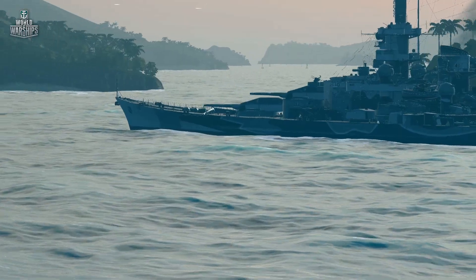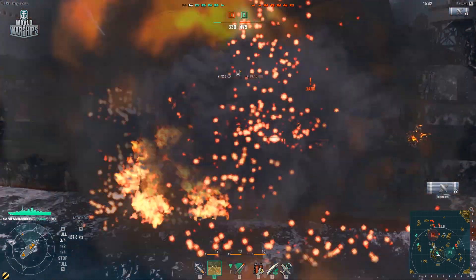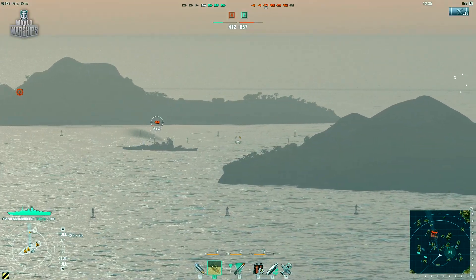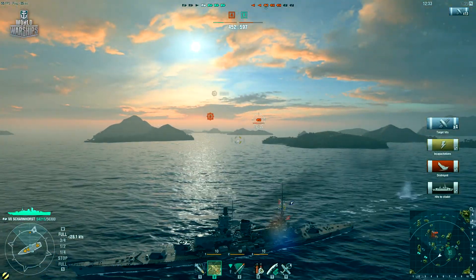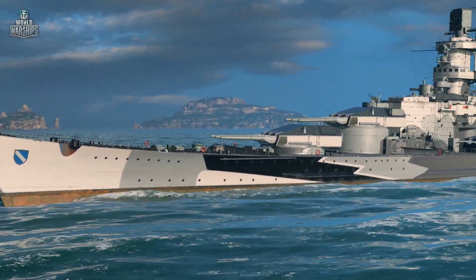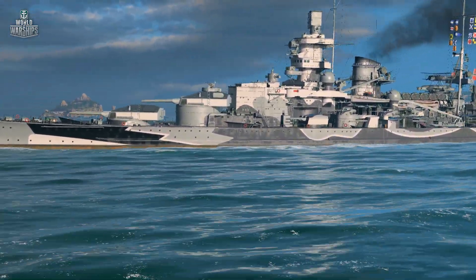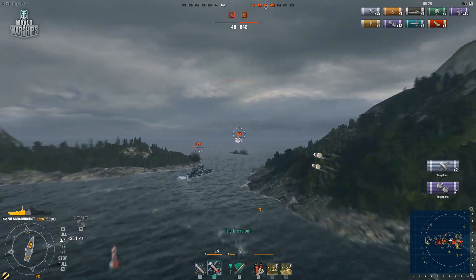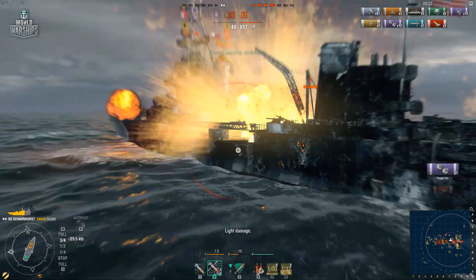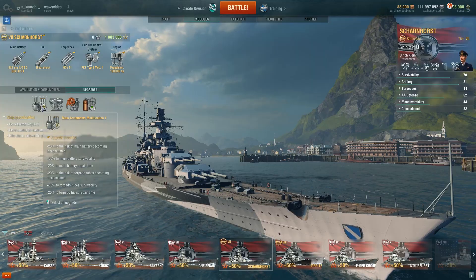For this reason, Scharnhorst will have a hard time in long-range engagements against same-tier battleships. But at medium and short distances, her higher muzzle velocity makes firing very comfortable. However, this peculiarity starts to work in Scharnhorst's favor if her adversaries have cruiser-like armor, because her shells will have significantly fewer over-penetrations than those from same-tier battleships. And that's when the true calling of Scharnhorst becomes obvious — she's a natural nightmare for cruisers. Her outstanding reload time, turret rotation speed, and excellent armor are made for it.